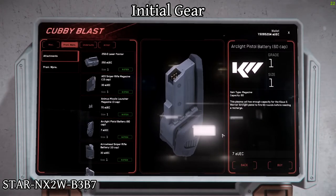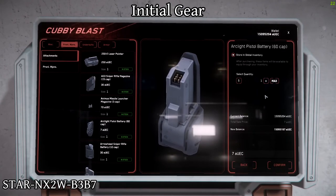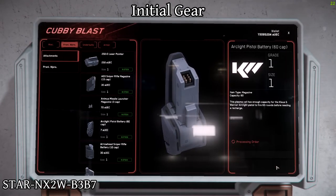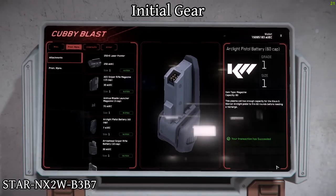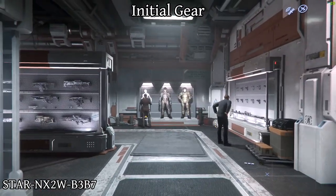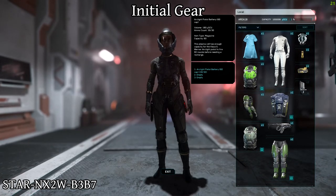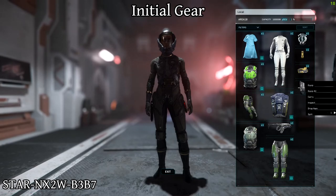Just remember, if you die you will lose anything on your person, and if your ship explodes, then you'll lose everything stored on the ship too. When you respawn, you'll have a basic undersuit and helmet, but may not have a gun, ammo, or armor. Best to have backups or something saved away just in case.